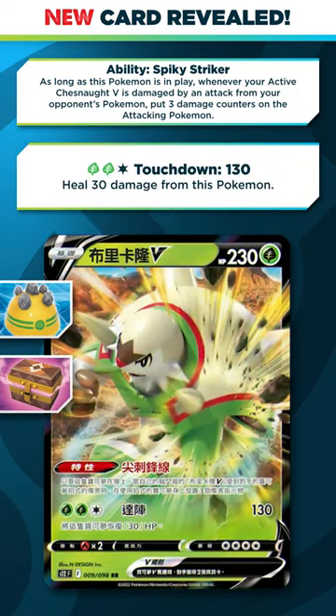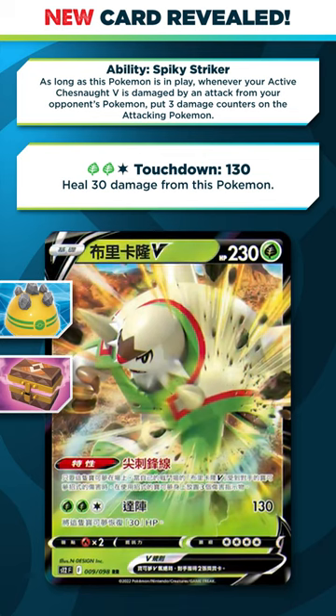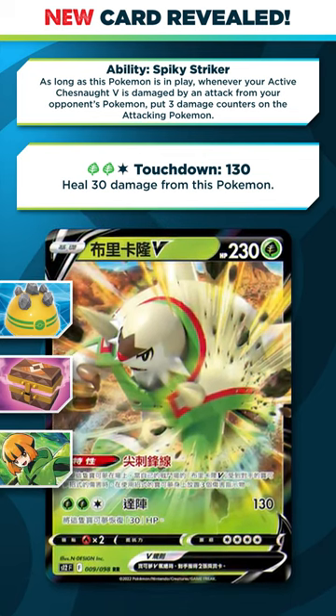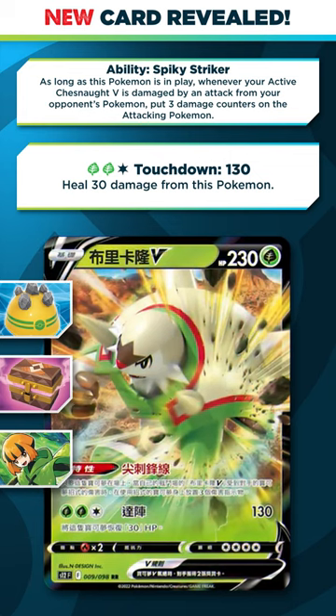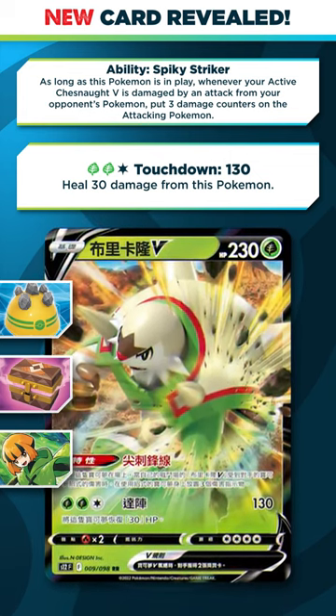Chestnut's attack for two grass and colorless is 130 and heal 30 from this Pokemon. You are going to have to run something like Gardenia's Vigor if you want to get your Chestnut powered up, which I think is one of the big issues with this card. But what do you guys think about Chestnut V? Let me know your full thoughts.